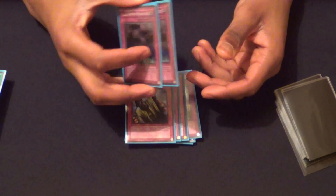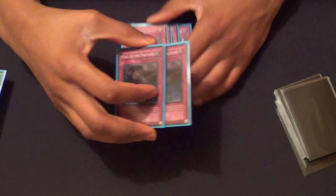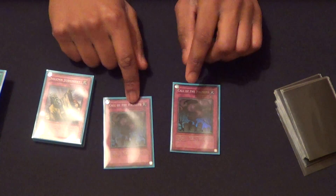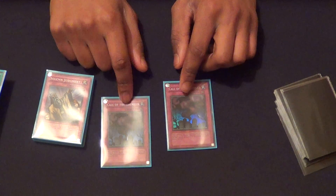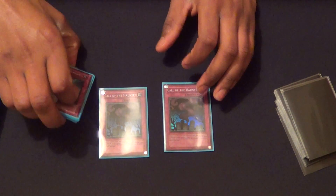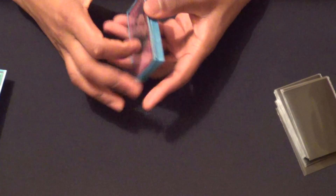I wouldn't really call them techs, but they're really good. Double Call of the Haunted — 3rd and 4th Monster Reborn in the deck. They go a Warning on your Magician, you have this, you say okay, take 2000, flip over this, go Magician, and go from there. The deck counts 41. I don't run Mind Control and I don't run Aris because Aris is a win-more card. No Maxx C, no Maxi. Call of the Haunted takes Aris's place.